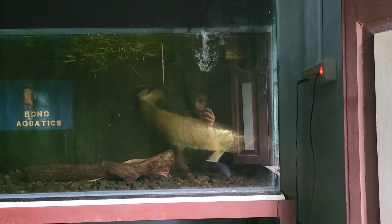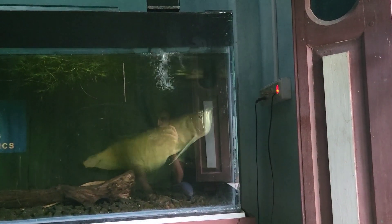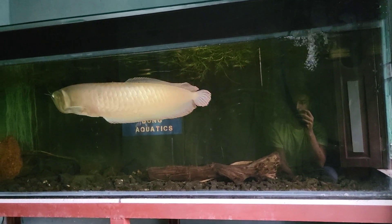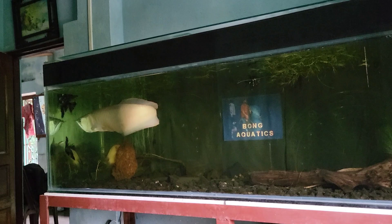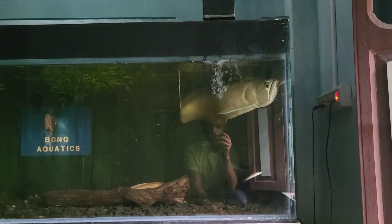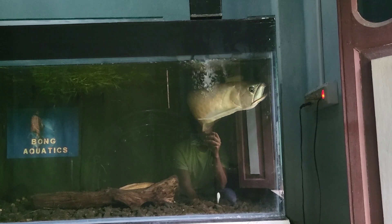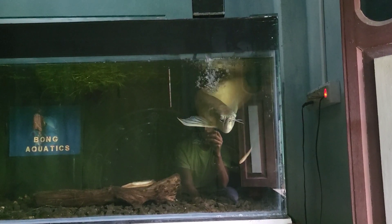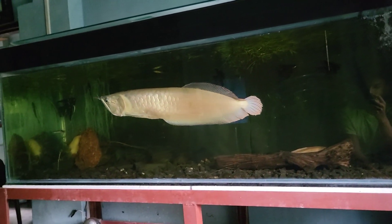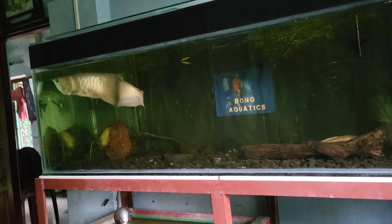Such a dumb guy, such a dumb guy! The babies are roaming right in front of his mouth and still he can't catch a single one. The angels are also going for the small snakeheads to attack them, and the arowana — see, it's right in front of him! Take it, go on — this guy is such a dumb, such a dumb guy.